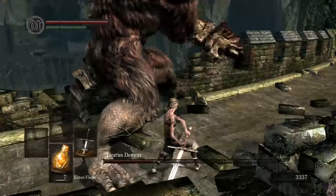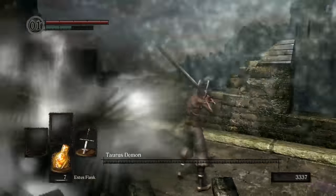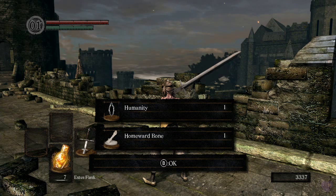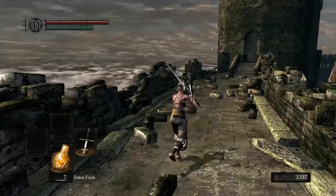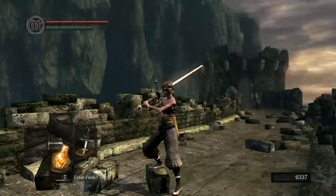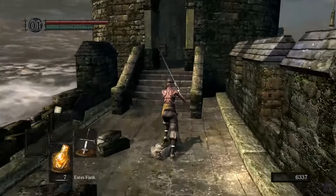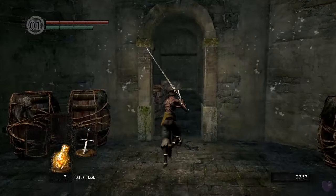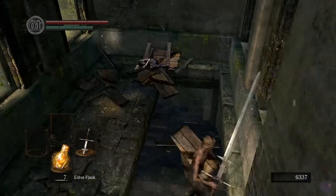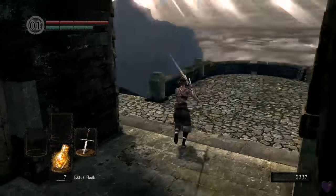Every weapon not only has a damage value but also has a hidden stagger damage value. Light weapons may have high damage but not high stagger damage. As you saw, I had to hit him with a light attack twice to make him stagger. For speedrun tactics, it's useful to know how many hits you need to stagger an enemy. The Bandit Axe is very good because it has a very high stagger value, and of course this Ultra Greatsword also has a very high stagger value.